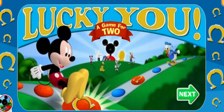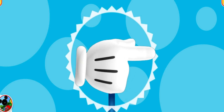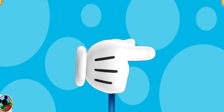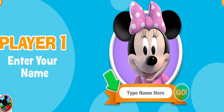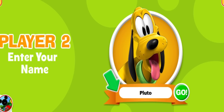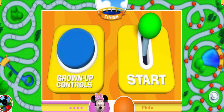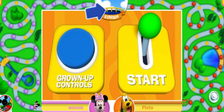Lucky you! A game for two! This game is for two players! Is there someone you can play with? It can be a grown-up like mom or dad, or a friend, a brother, or a sister! Click the green arrow when you are both ready to get started! Let's see who goes first! The person sitting on the left side of the pointing hand is Player One! Click the character you'd like to be during this game! Good choice! Now it's time for Player Two to choose! How exciting! It looks like everyone is in the starting circle! Pluto, follow the path this way! And Minnie, follows the path this way! The first one to reach the clubhouse balcony is the Lucky You winner! Pull this lever to get this game started!